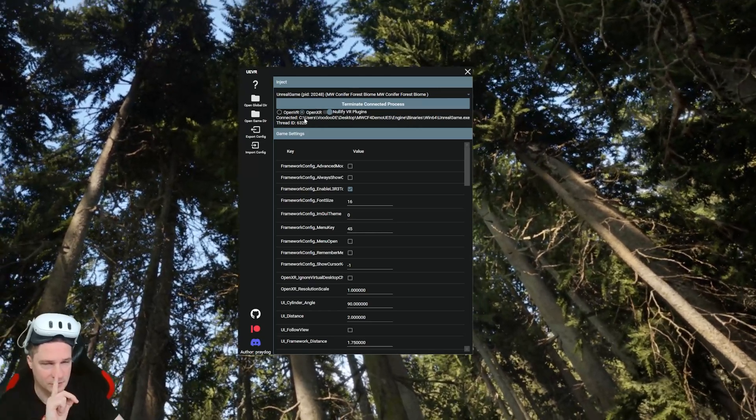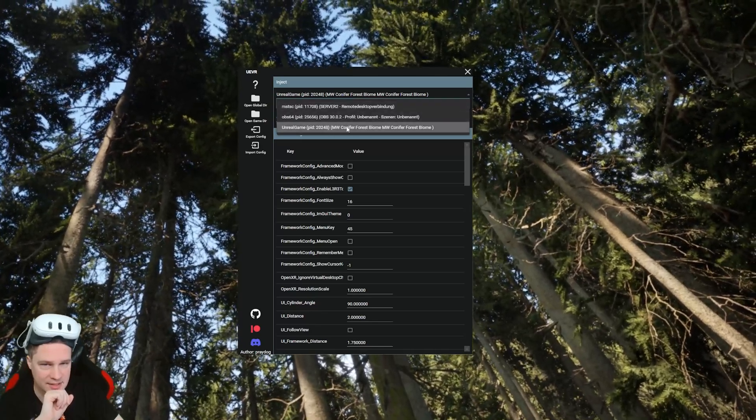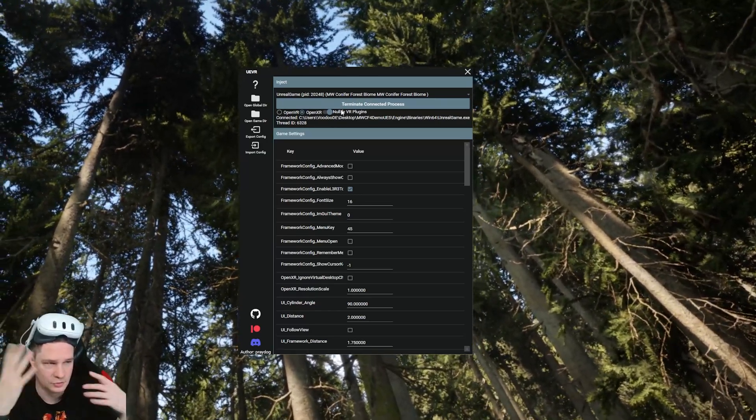Then definitely choose OpenXR — this is very important, otherwise it won't work. Then here choose the process — for me it's Conyfire Forest Biome — and then click on inject. It will do some work and then switch back to the game.